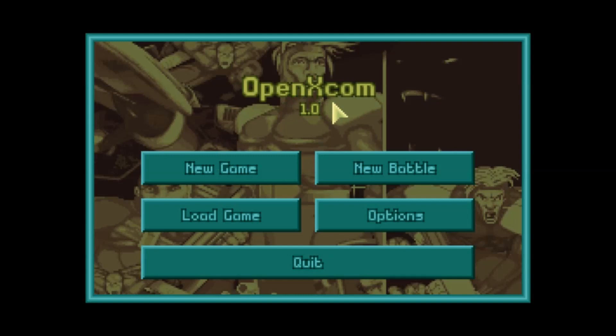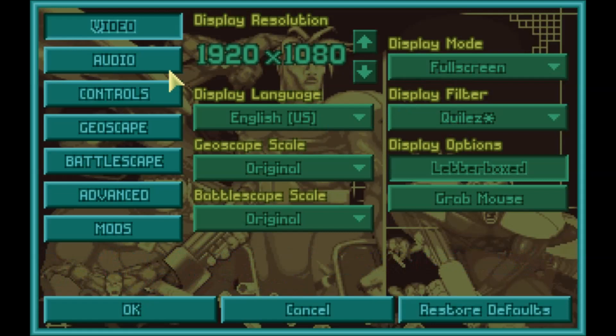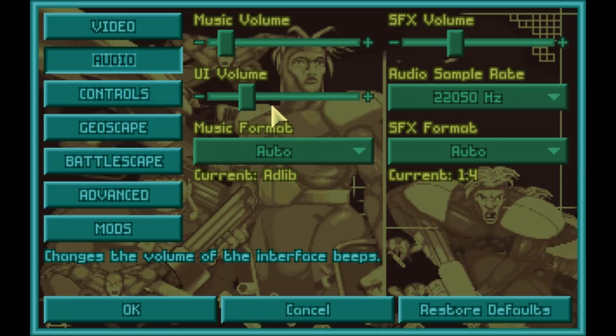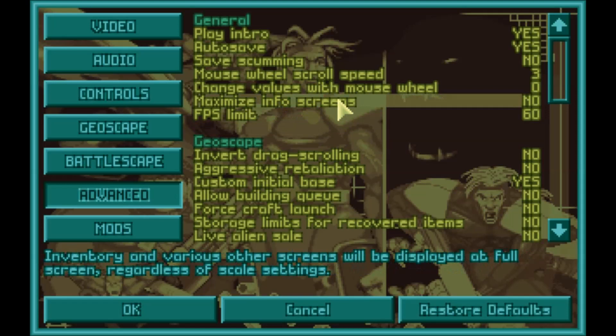Before we start a new game, I'll show you a few things about OpenXCOM if you know nothing about it. Compared to the old version, this adds many, many UI options and you can change a lot more settings. Primarily, before you were able to change display resolution, display filters, and some audio controls such as sample rate. The most important section for me is the in-game options, and I'll show you which ones I pick.